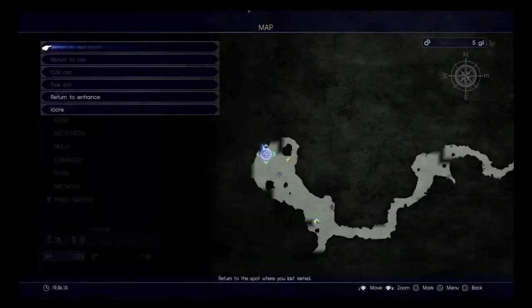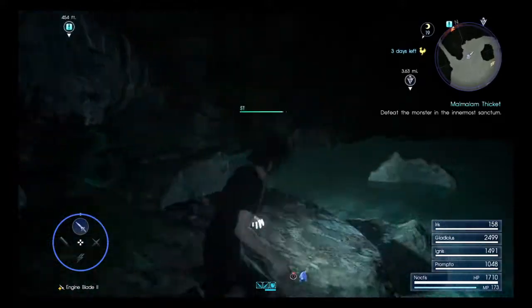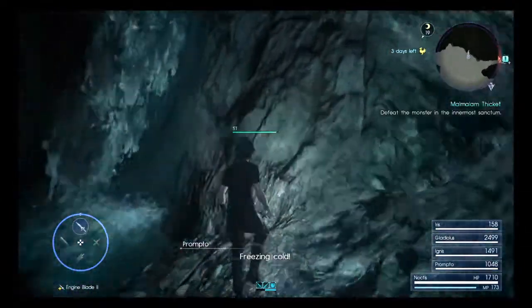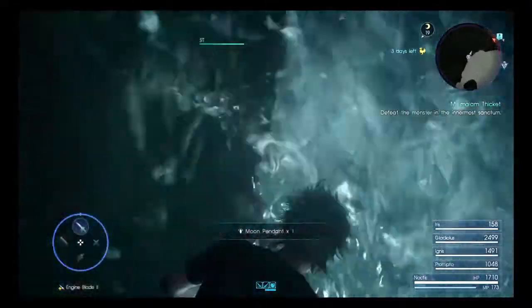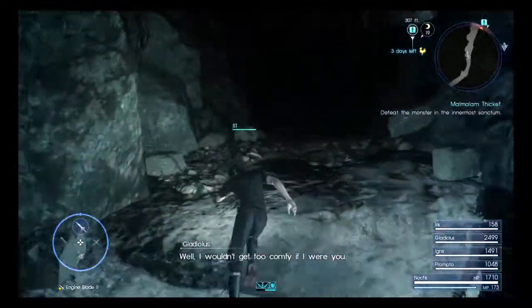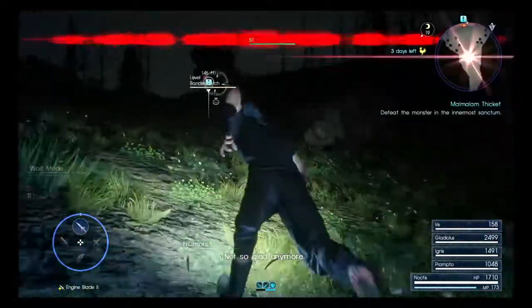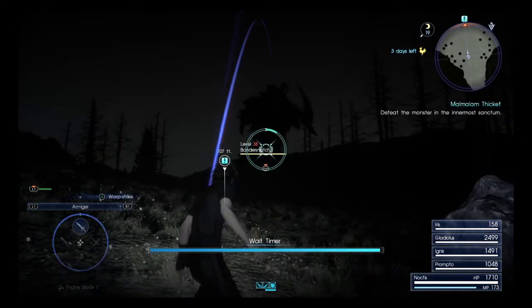We'll make our way downstream once more - I just want to make sure we explore every area here. We pick up the fire element. We head upstream and pick up a Moon Pendant - another accessory. Then we can make our way up past the waterfall. This place is cozy - well, I wouldn't get too comfy if I were you, we're not out of the woods yet. There is the main beast of the Malmalum Thicket - it is a Bandersnatch at level 38. If we can take care of this guy we can be done with the Malmalum Thicket for now, though we will have to return for some other side quests.